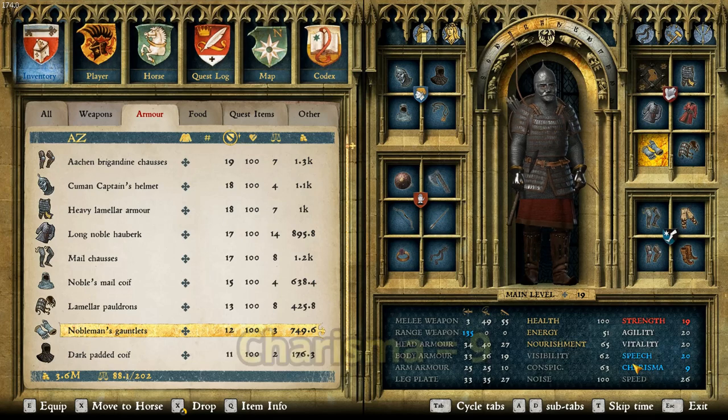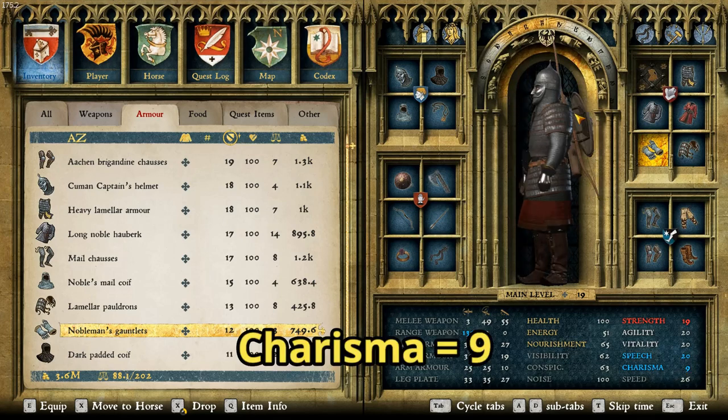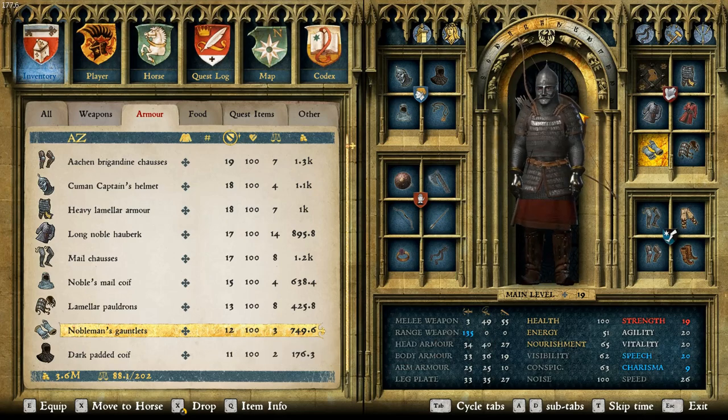Lastly, we have a charisma of nine, which is not very good. I assume it's like that because you're wearing Cuman armor and they're the bad guys in this region. So if you want to roleplay as a Cuman, this is the way to go.